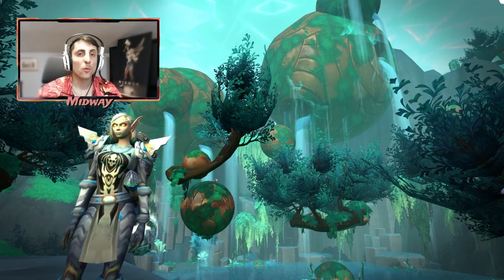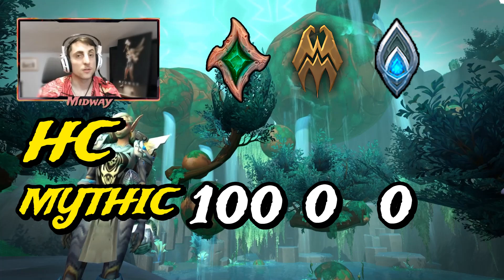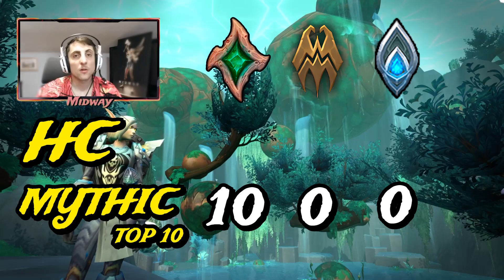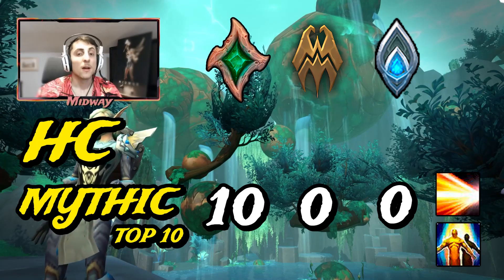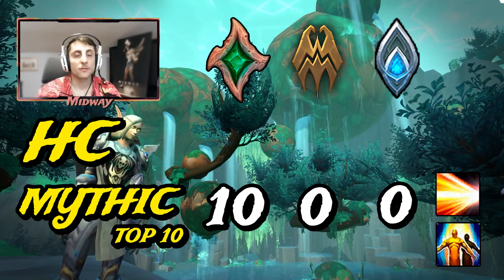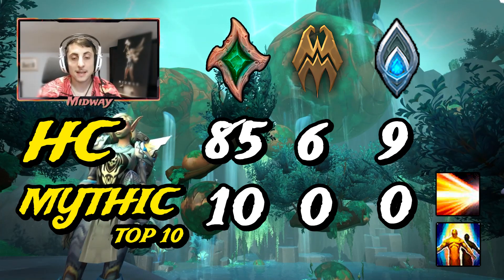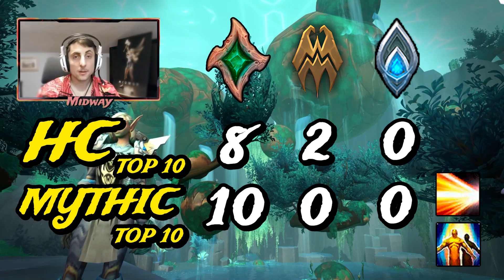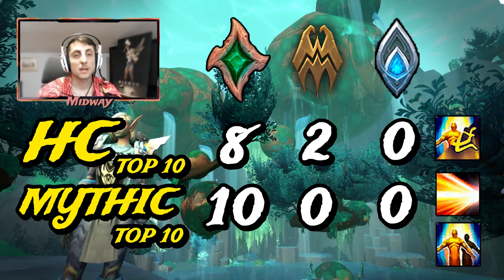On Raigalon we see another overwhelming majority of people running Necrolord on Mythic — there are 100 parses on the top 100 logs. The top 10 is 10 Necrolords, all running with Marats and all pretty much running Double Beacon. Beacon of Virtue doesn't really seem to be the play here because Raigalon is a boss with a lot of tank damage, making the value of Double Beacon very high. On Heroic there is 85 Necrolords, 9 Kyrians and 6 Venthyrs — top 10 is 8 Necrolords and 2 Venthyrs. There is a little bit more of a split between Double Beacon and Beacon of Virtue, but most people are running with Double Beacon.